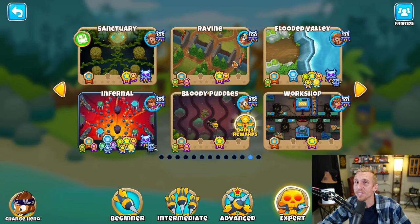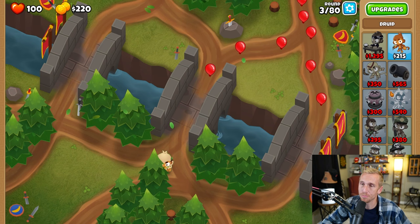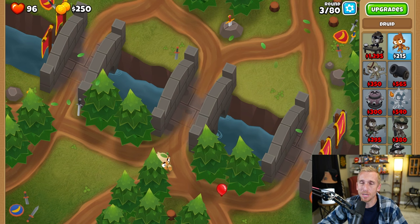Here's a super easy, foolproof strategy for Ravine on hard with no monkey knowledge. We're going to start by taking a Druid and placing him right here in this little corner, and make sure that you have your Benjamin. Not going to be able to place him for a little while, but just make sure you have him. And if you don't have Benjamin yet, what are you doing on expert maps? Because Benjamin is the best for everything in this game besides Chimps mode.